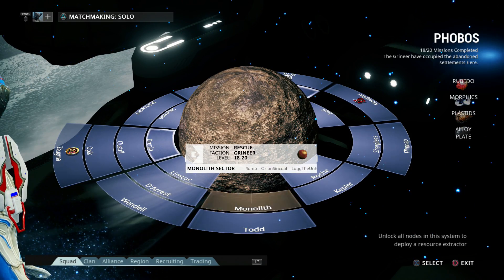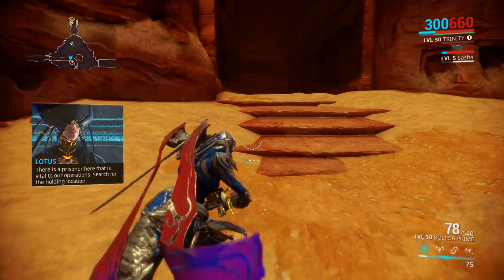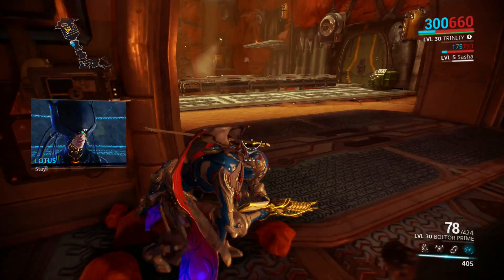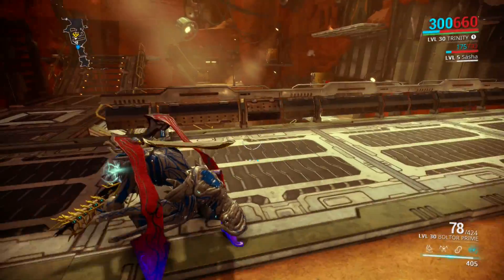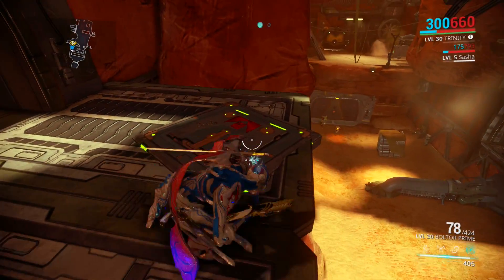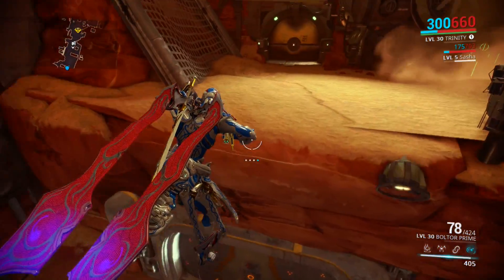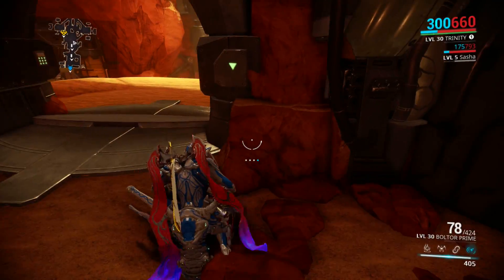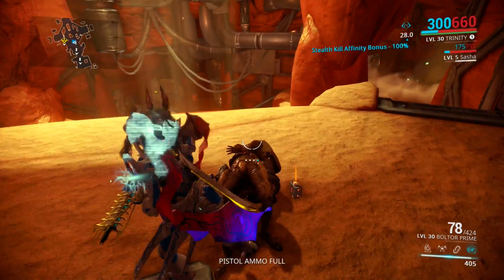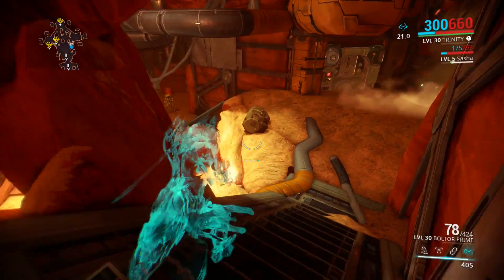Next up we have Monolith — it's a rescue against the Grineer, levels ranging from 18 to 20. Infiltrated, we have arrived. We're gonna try to be stealthy, although I'm not counting on it. Our weapons are not stealth-based, so we will make noise if we have to use them, unless we try to use the Dakra Prime. We should be able to zipline across and go through the top door. Invisibility for the win — stealth kill.